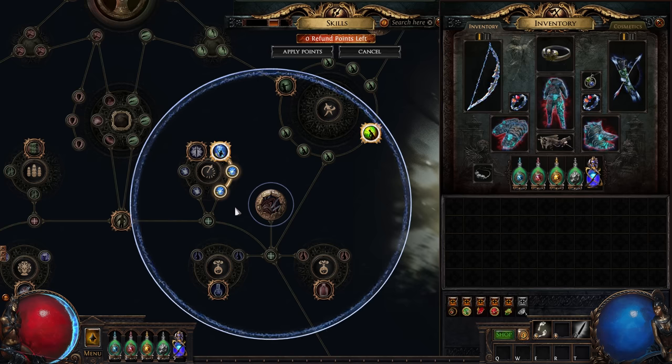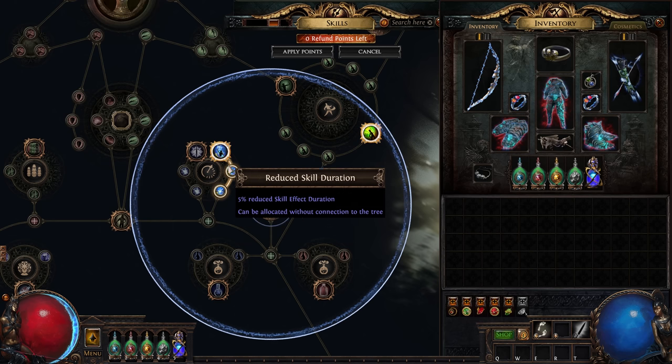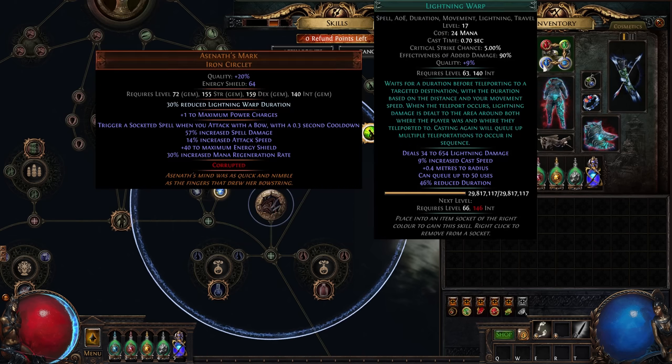The second step is to speed up Lightning Warp. We can do this by simply getting all the reduced duration we can — like here, here, and here. Eventually it's possible to reduce the duration down to zero, so that the teleport is instant. But take a look at this mod again.